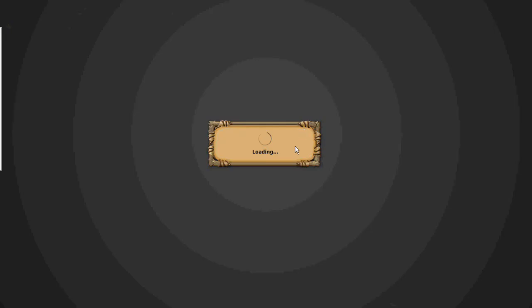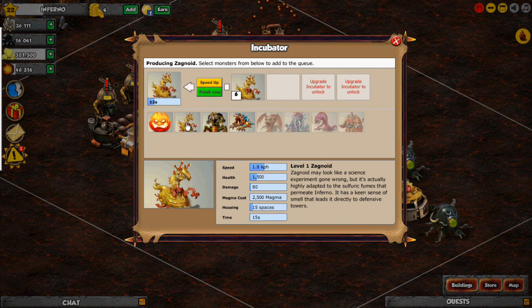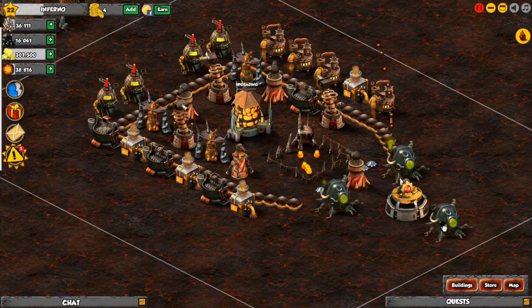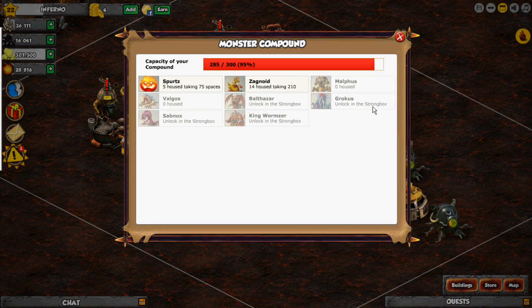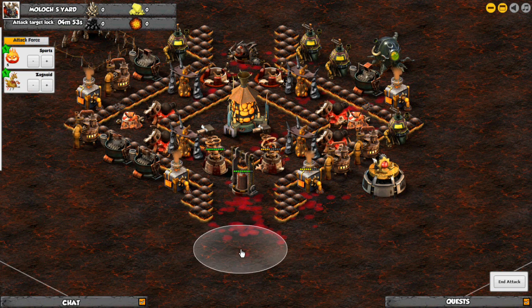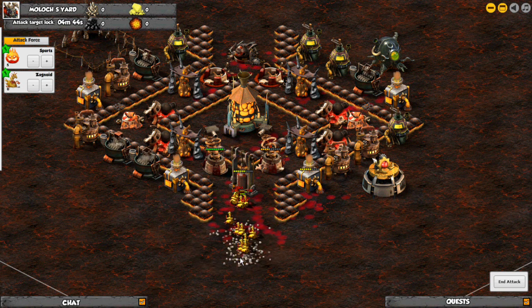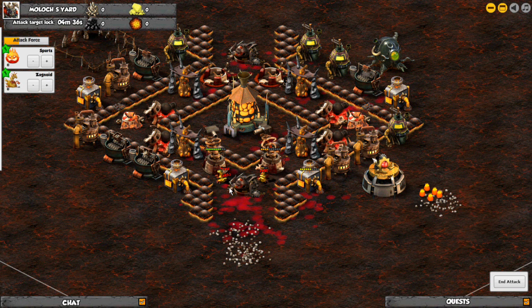I'm going to go ahead and build about maybe ten or so Zagnoids, and that should definitely be enough to do this. I'll come back when that's done. Alright, got 14 Zagnoids and five leftover spurts. We're going to go ahead and attack this yard here. What you're going to want to do is not put them all down at the same time — just to make sure that even though the traps didn't seem to trigger, we want to be on the safe side. They should destroy that earthquake tower and then go about destroying those two sharpshooters.